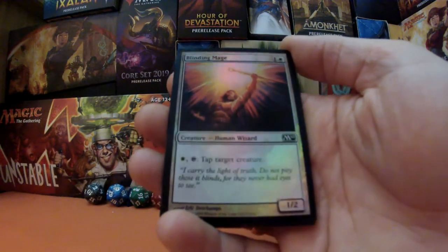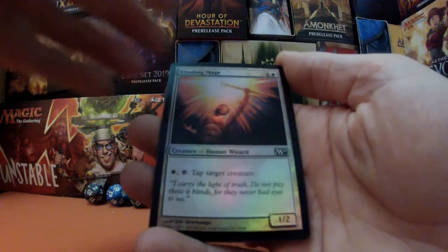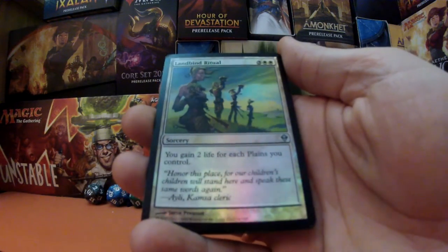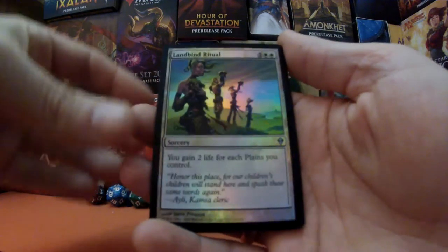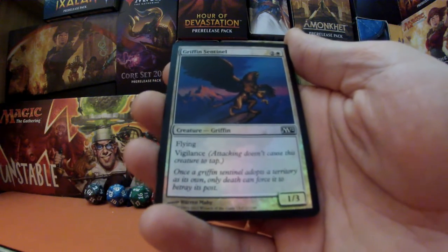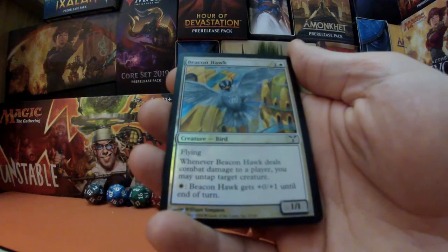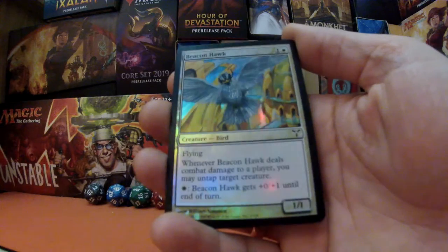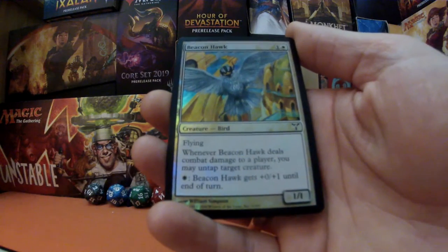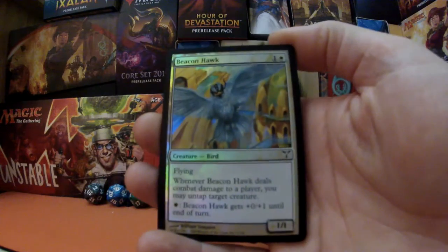We start off with Blinding Mage — for white and tap it, it can tap target creature. Next we've got Land Bind Ritual for three white white, it's a sorcery and you gain two life for each plains you control. Next we have Griffin Sentinel for two and white, it is a 1/3 flyer, it is a Griffin and it also has vigilance. Next we've got another flyer — Beacon Hawk for one and white, it's a 1/1, and when Beacon Hawk deals combat damage to a player you may untap target creature. It also has: for one white mana, Beacon Hawk gets +0/+1 until end of turn.